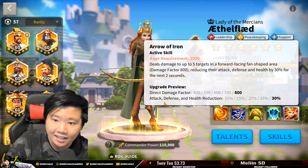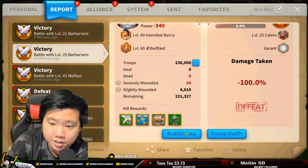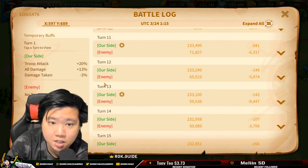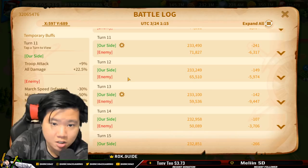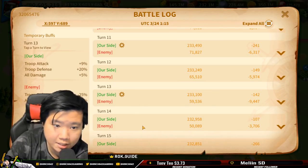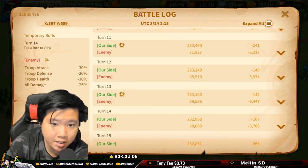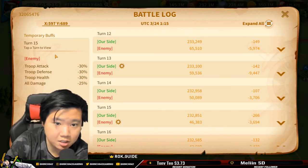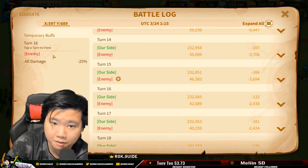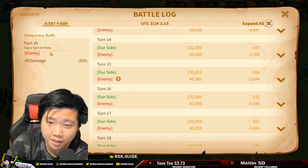The issue with the Hannibal plus Aethelflad combination is that you lose one turn of debuff value. When Hannibal casts, you get defense and damage reduction. By turn 13 and 14 it's still in effect, but Aethelflad takes over the defense debuff. By turn 16, you still have the damage debuff but lose the defense debuff from Hannibal. It's only one turn lost, but 25% is a pretty significant buff, so it's not a bad combo — just be aware of the trade-off.